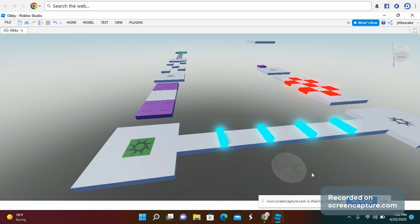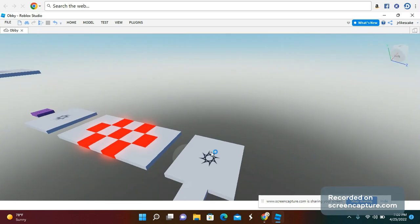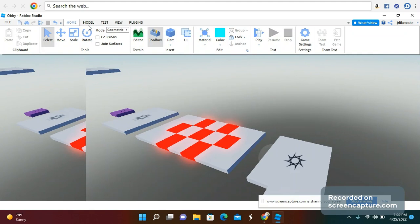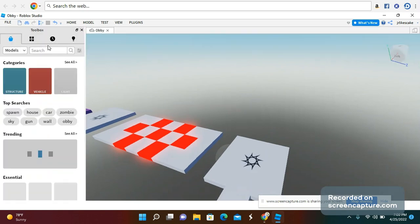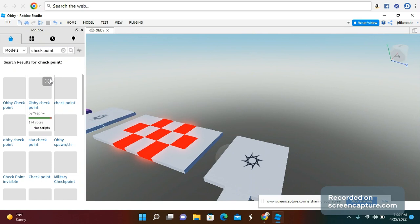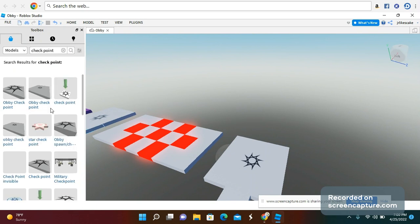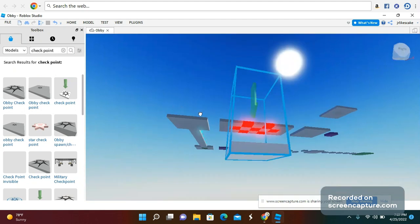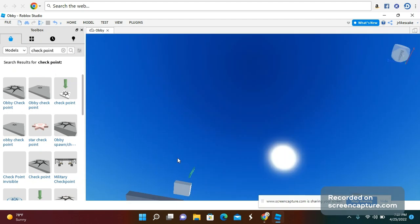You can also add stuff to your obby. Go to Home, then Toolbox. When you press Toolbox, this little toolbox should show on the side. It will say Structures, Vehicles, Lights, or you can search your own. Search obby right there — you can see spawn and everything. I'm going to do Checkpoint. See right here — Obby Checkpoint — you can do whichever one. I'm going to use this one for my obby.